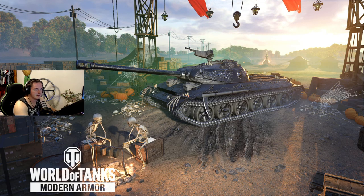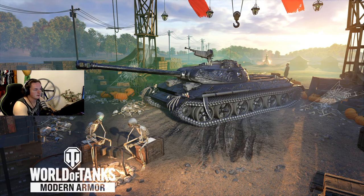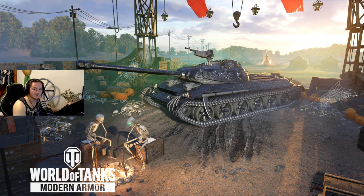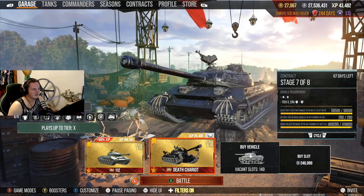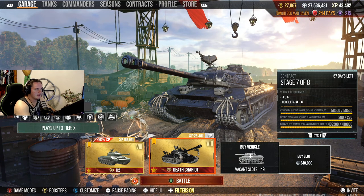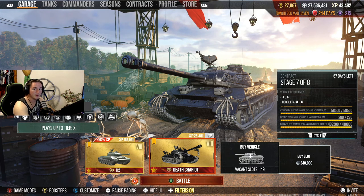The Death Chariot, the Tier VIII Chinese — a literal reskin of the 112. Sure, it's got 460 alpha. Sure, it's got a skin. But the fact is it has all the cons of the 112. All the cons, none of the benefits. Every single con, plus a couple more added to it.